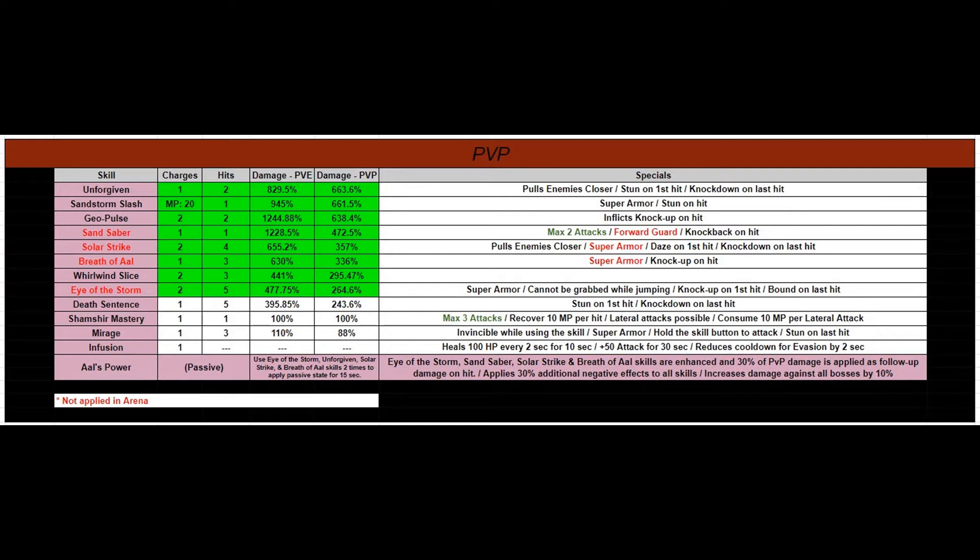The advice is to use Sandstorm Slash as your first move in PVP, and then you can do Unforgiven, and maybe Geopulse or Sand Saber, and then refresh with your Sandstorm Slash to get your super armor again. That's what all the people who do PVP do — they always make sure their super armor is active and refreshed all the time. The reason why the four skills on the left-hand side are colored red is because it correlates with the passive.